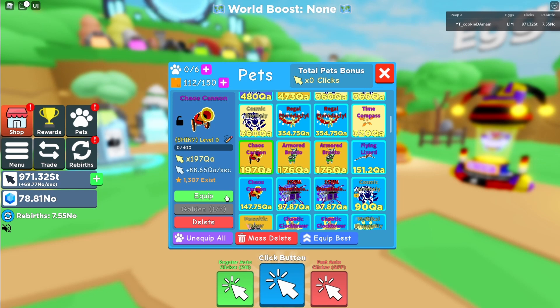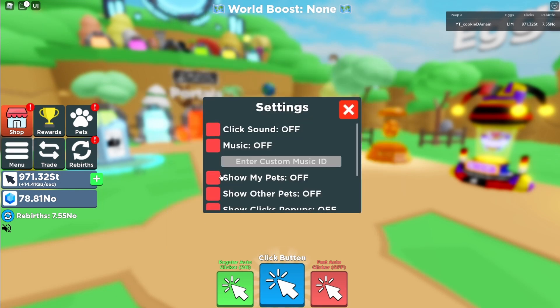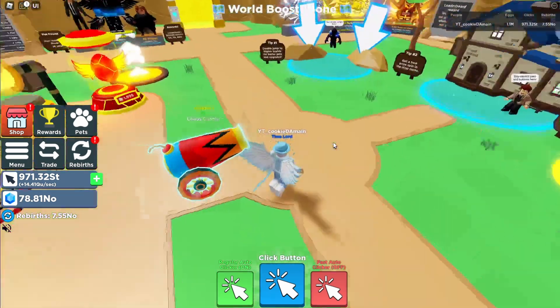Let's read the base stats: 197 QA, 88.65 QA per second. Let's equip that by itself and then compare it to the number one itself. It literally just adds a blue outline to it — I like that.